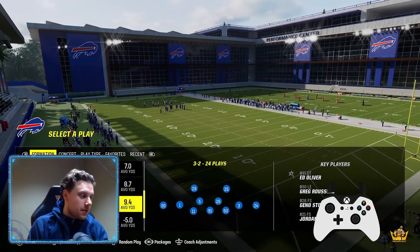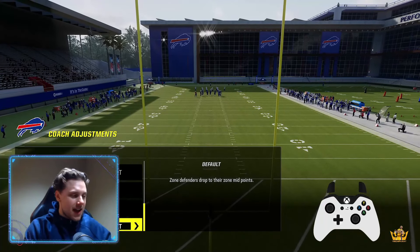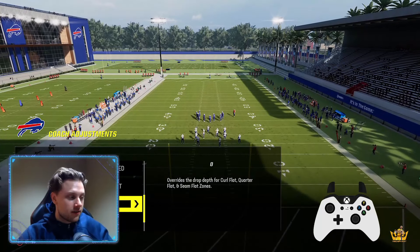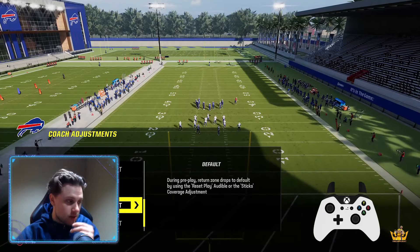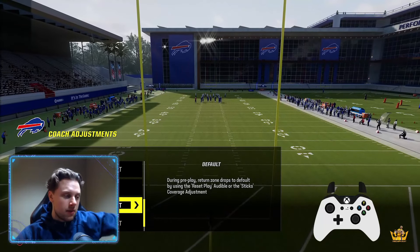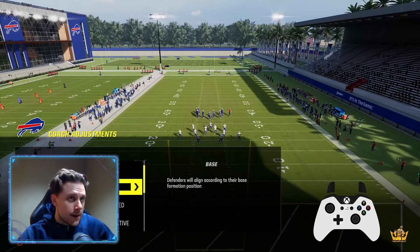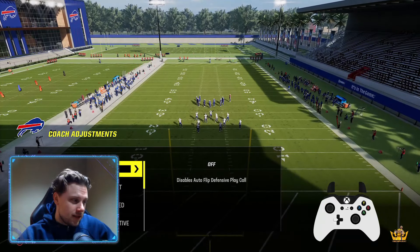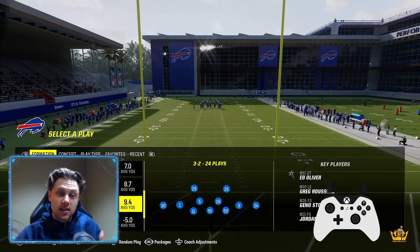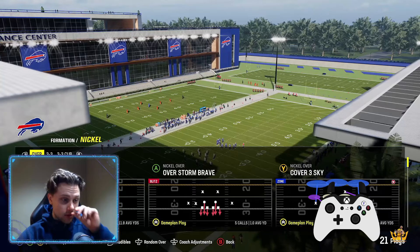Welcome back to another video. Today we're going to go over how to stop RPOs - nobody likes to get destroyed by RPOs. The first thing you want to do is put your curl flats on five or zero - I'm going to put them on zero. Put your zone drop hooks on default, put the zone drop curl flats on zero, auto alignment default, everything else default, and put option defense on conservative. Make sure you're in a playbook that has the nickel over formation and the play called cover three sky.